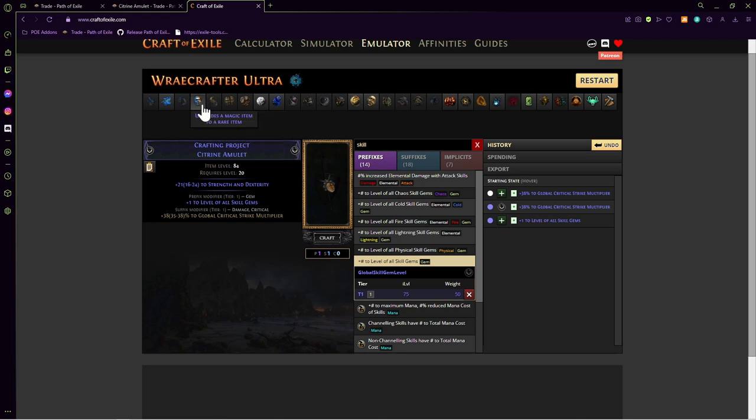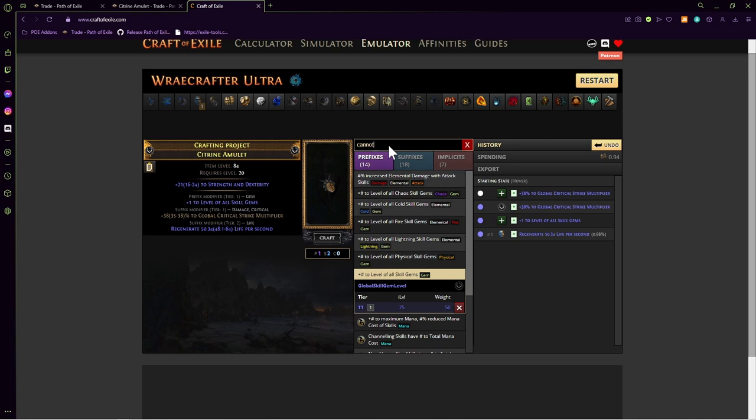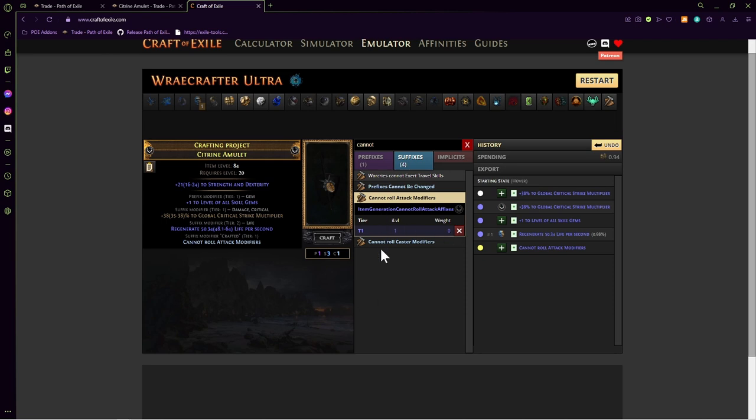We're going to Regal it now. We are hoping for a suffix on the Regal, but we'll see what we get and I'll explain either way. We did get a suffix — and it doesn't even matter what you get, it literally doesn't matter. So what we're going to do is go up and craft 'Cannot Roll Attack Modifiers' — it's a suffix. I think it's one or two divines to do that.